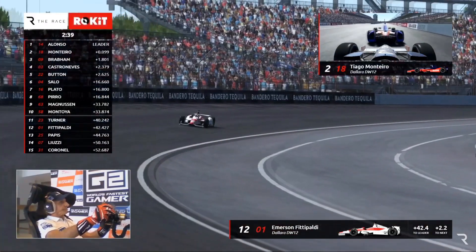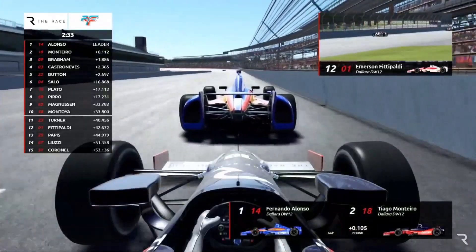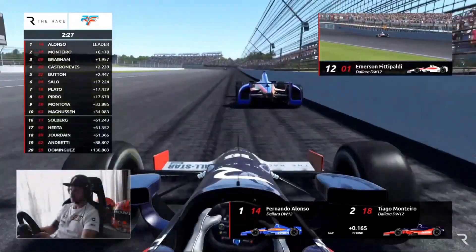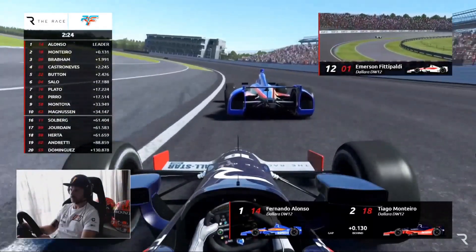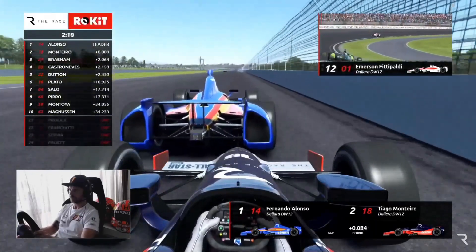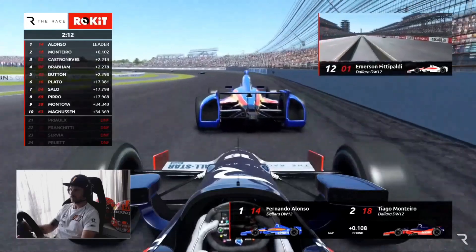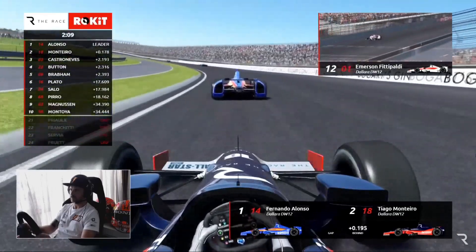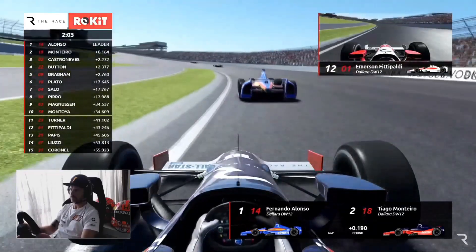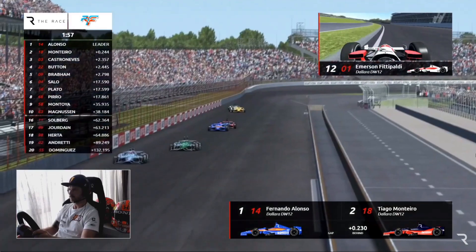Brabham, Castroneves, and Button — now just one and a half seconds back from Alonso and Monteiro, was up at three seconds before, so they're closing in. With just two minutes 35 seconds to go, Alonso has it right now — can he hold it? Some traffic ahead could figure into the finish; hopefully they'll understand and give way. Alonso doing everything he can — gets down inside the corner, Monteiro stays with him, Castroneves just back, Button and Brabham behind. This race is not decided yet.